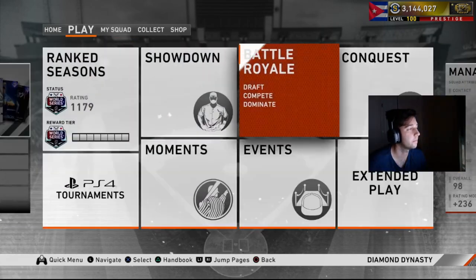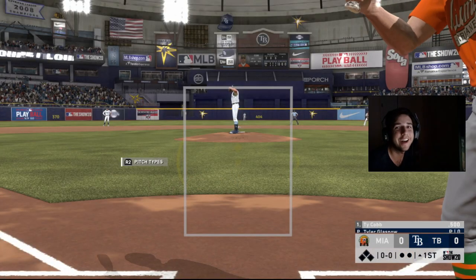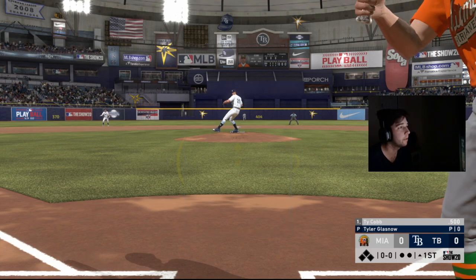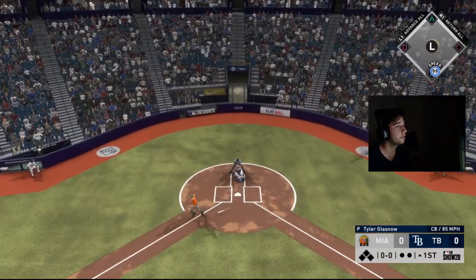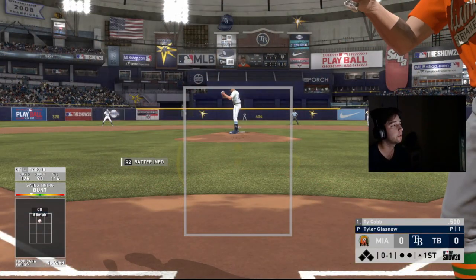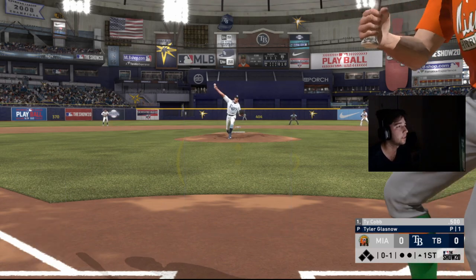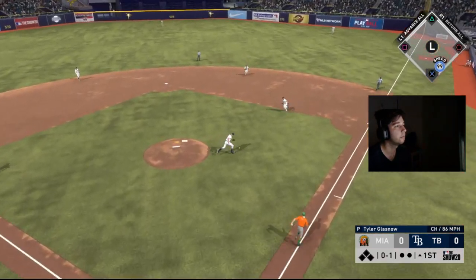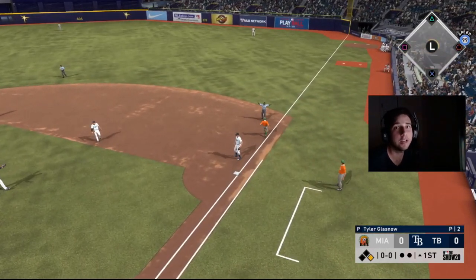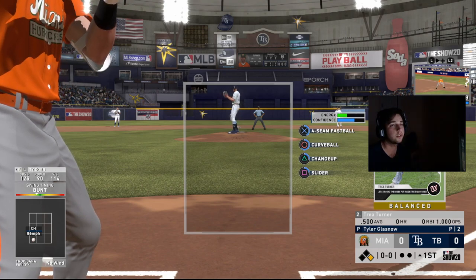We're going to have Ty Cobb leading off and we're just going to try to drag bunt — push bunt toward the first base side. He doesn't get it down on the first pitch, but we still have two other pitches to work with. We try to get that drag bunt over to the first base side, and boom — right there, the first baseman just barely beats it out, but Cobb is going to beat it out.